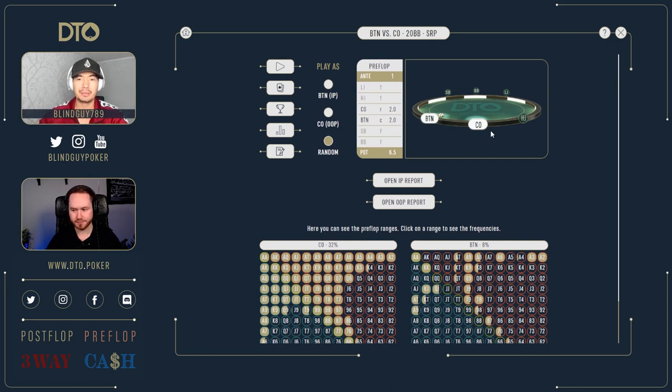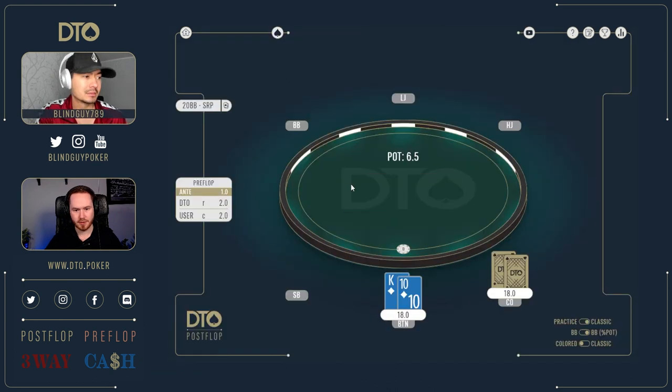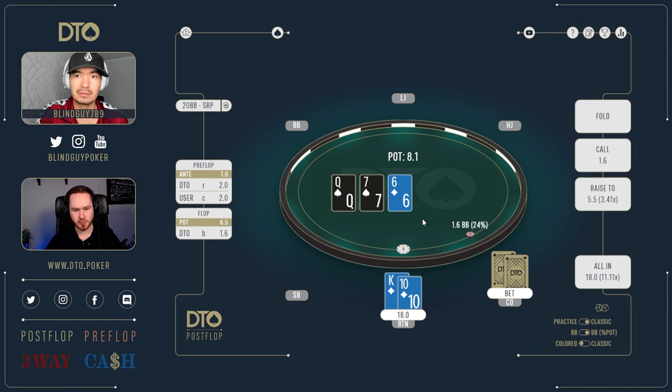Alright guys, cutoff vs button, 20 big blinds, let's jump right into it! The first spot: we're on the button with king-ten of diamonds on a queen-seven-six two-spades board. We have a backdoor flush draw. He bets 24, which is 1.6 blinds — we're playing 18 blinds effective. His sizing is 25 on queen-seven-six.